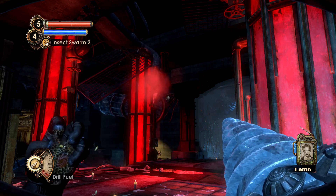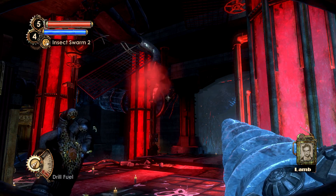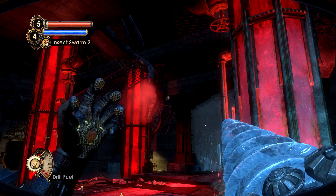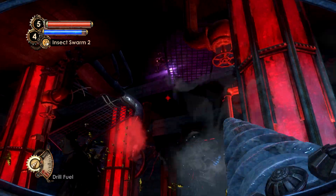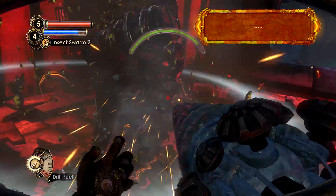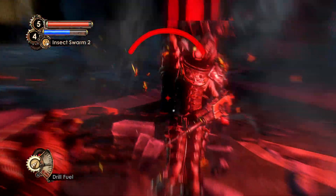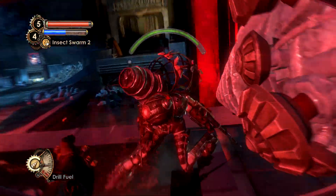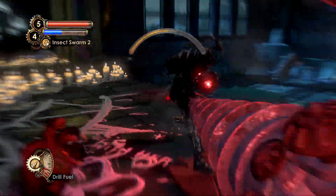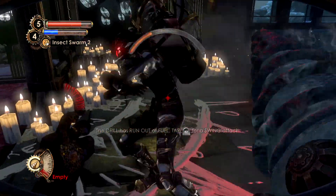The first upgrade includes less fuel consumption when spinning up your drill. This is very useful for things like Brutes, Big Daddies, and Big Sisters, because you can use Electro Bolt to stun them, or use the Frozen Shield tonic to freeze them in place and continuously spin your drill into them for damage over time — definitely a very useful upgrade. The second upgrade is increased damage overall, so not only are you pairing it with less fuel consumption, the damage also scales up the more you spin the drill.